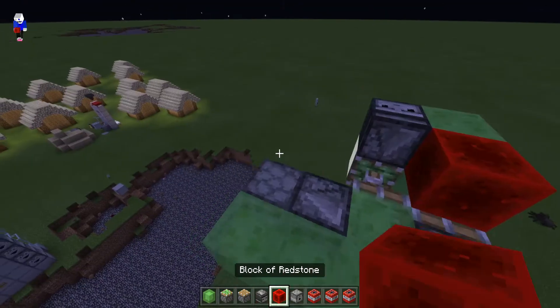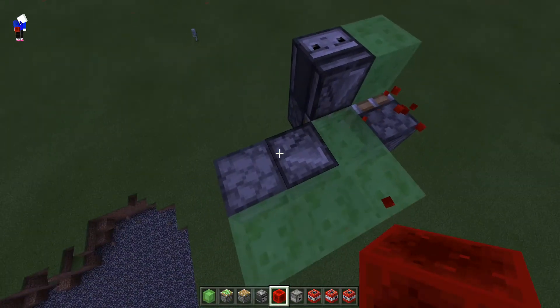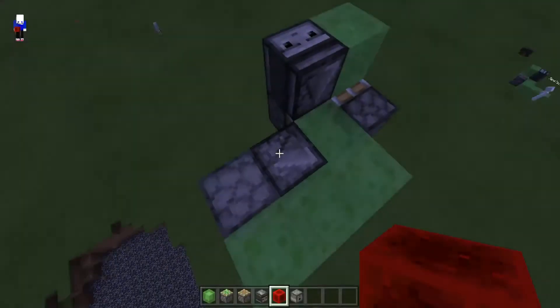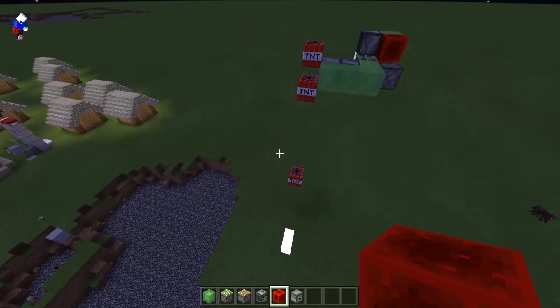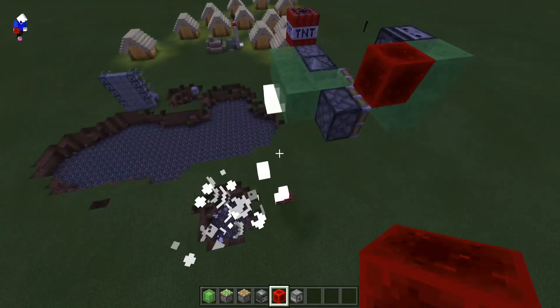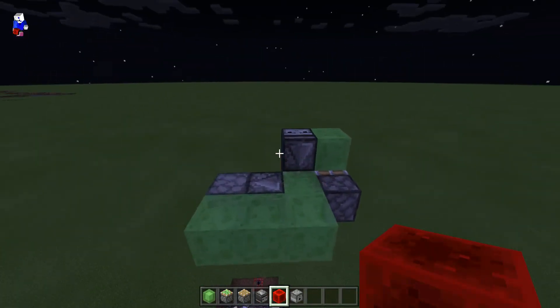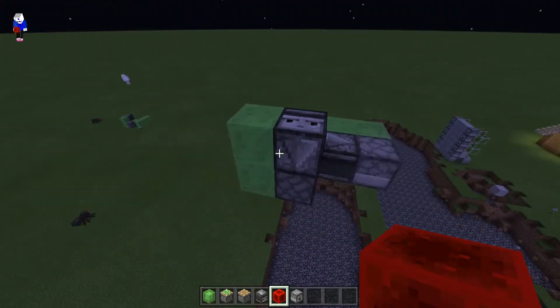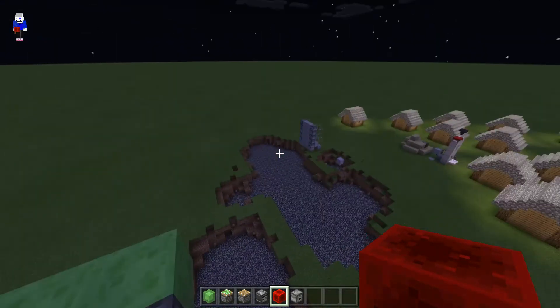Watch this. When you put on the redstone — I forgot to put in the TNT. As I was saying, you put on the redstone and it dispenses TNT, and it goes and blows up. The cool part is, if you put it on the front of the flying machine, when it crashes into a mountain, it explodes itself in the mountain.